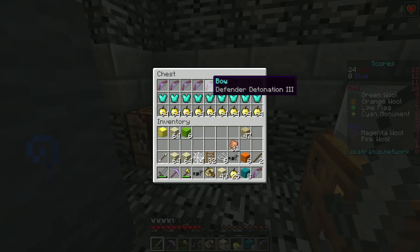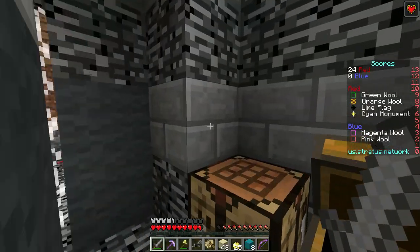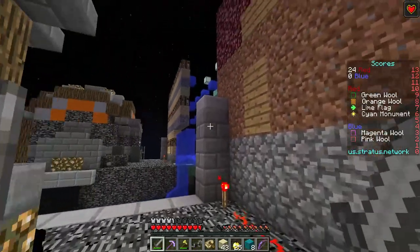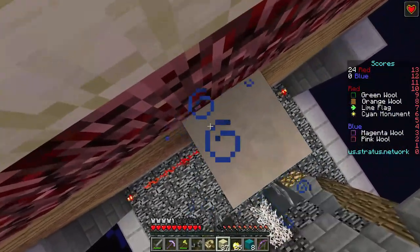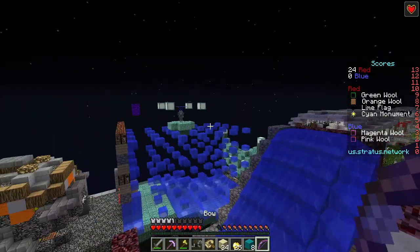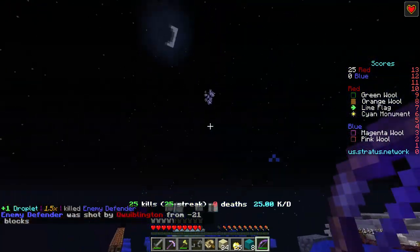Some defender detonation bows — level 3 no less. Surprised they're still in here, and yet they're rather strong given their relative ease of acquiring. Some would consider it unfair or exploitative, but this is no place for courtesy. We must make use of every tool we can find. This defender will be detonated, no matter how rude it considers the prospect. The grand platform extends on its steadfast, but it failed to factor in the portal equation. I salute you, enemy defender. You deserve more than to be detonated, but this was always your fate.